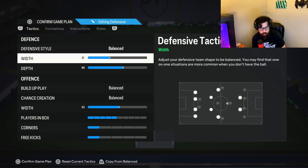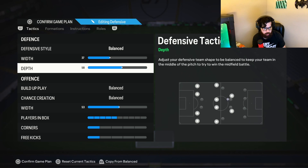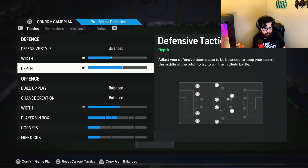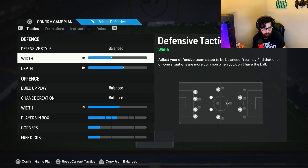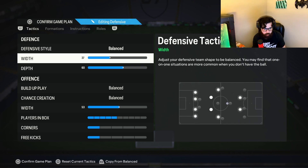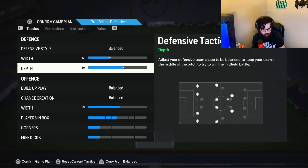Balance, 37 width, 60 depth. I'm playing new gen right now. For old gen, drop the depth to about 57 — though 60 is fine too. For new gen, 37 width works well, or you can up it to 40. So: old gen, 37 width and 57 depth; new gen, 40 width and 60 depth. You can start both on 37 and 60 and customize from there — it's just personal preference.